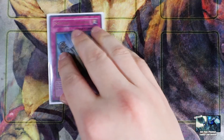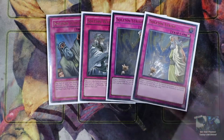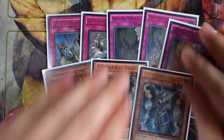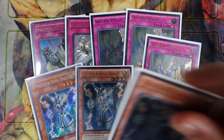Moving on to your Solemn Package: Solemn Judgment, one Solemn Warning, and triple Solemn Strike in addition to your triple Thunder King Ryo. Look at all these negate cards — your opponent is not getting through anything. You're just going to stun your opponent and they're going to be unable to play Yu-Gi-Oh.